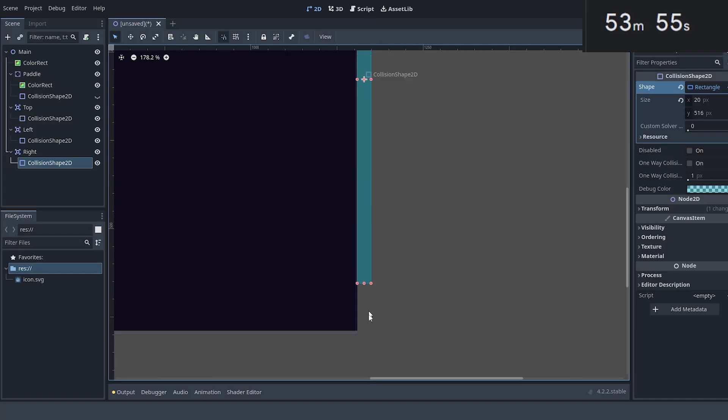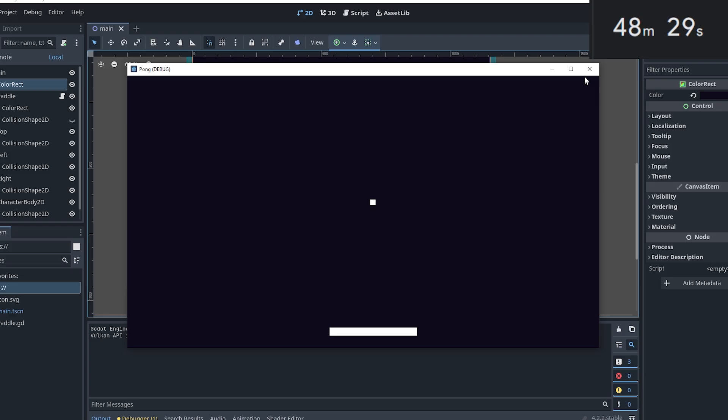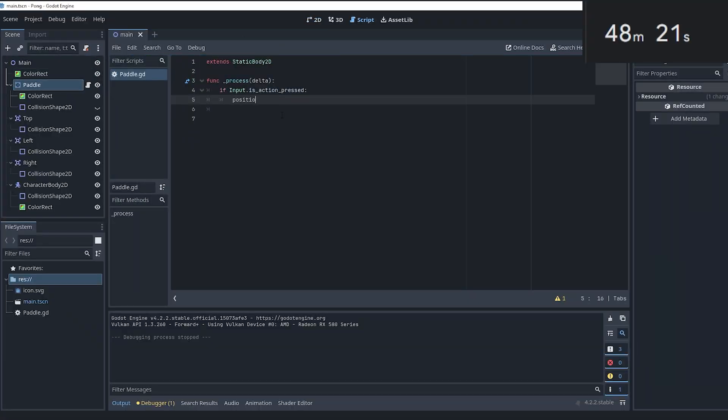The first thing we need is our paddle. Now that we have our paddle, I'm going to add a background and add the invisible walls on the edges of the background. Next, I will quickly add the ball and then run the scene to see how it looks. It looks good, and that only took 12 minutes to get all the visuals set up. Now we need to start coding.